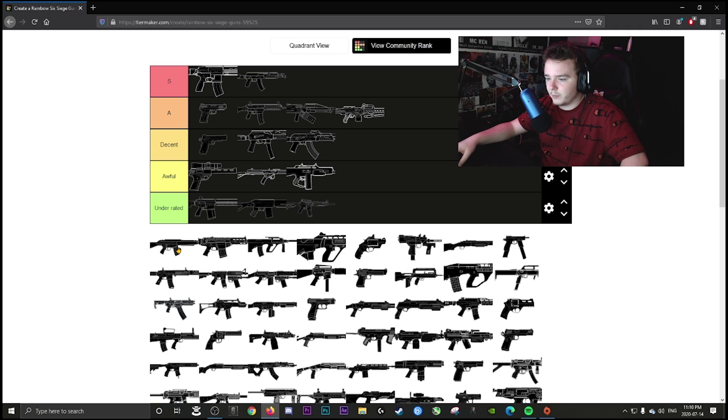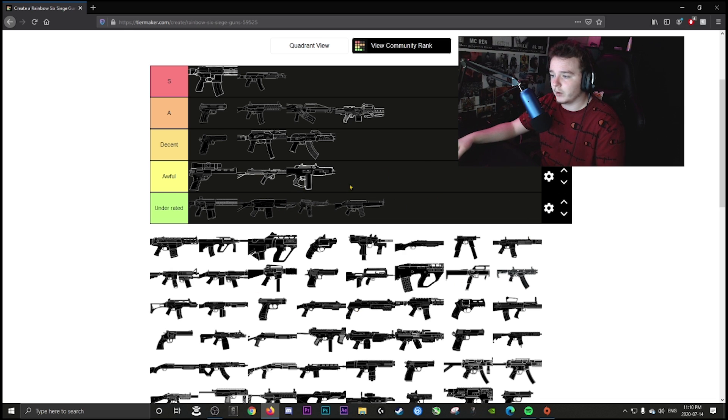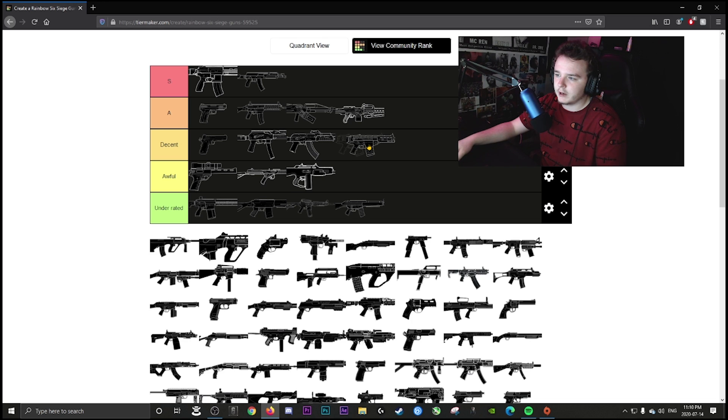Maverick's DMR is underrated — it's a very hard-hitting two-shot DMR. The only issue is low ammo count, which is a big problem if you miss shots. The AR-33 is also very underrated; everybody uses the L85 because it's more consistent, but the AR-33 given to a new operator would be amazing. Nomad's AR-33 goes in decent — the low ammo count makes it hard to use over the AK-12.